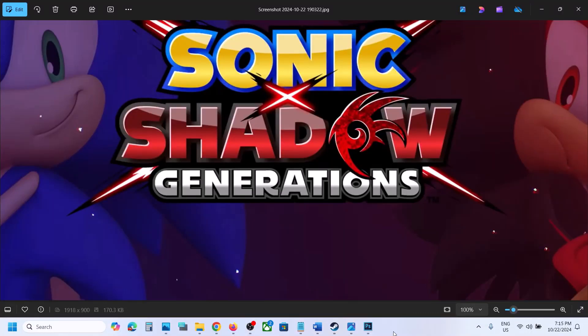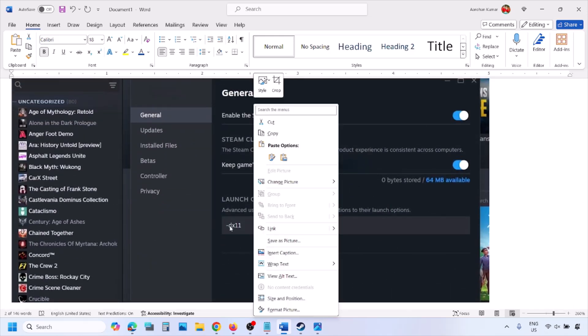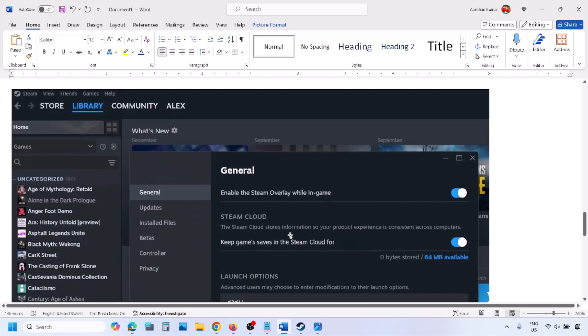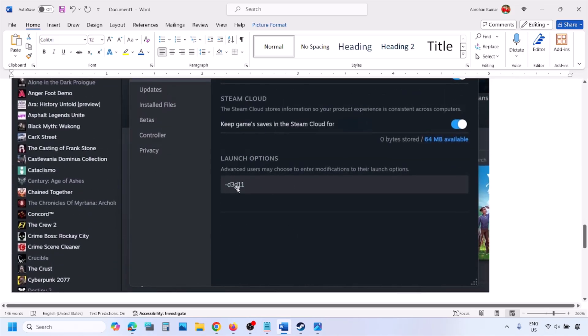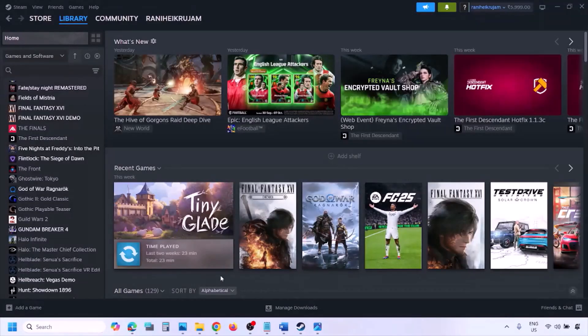The first step is to try DirectX 11 or DirectX 12 in launch options. Go to Steam library, right-click your game, select Properties, and in the launch option type -dx11 and launch the game to check. If that does not work, type -d3d11, and if still not working, type -dx12 and then launch the game and check.